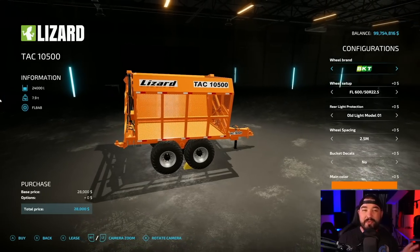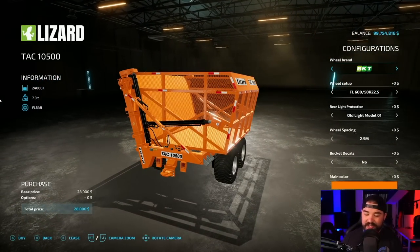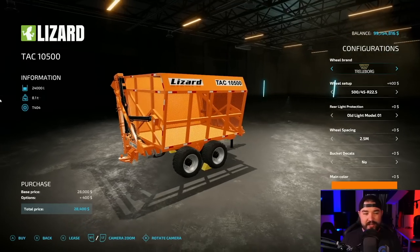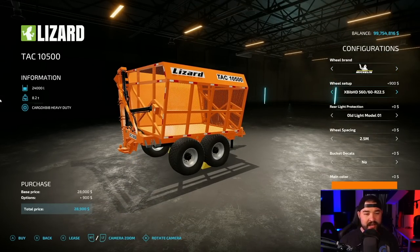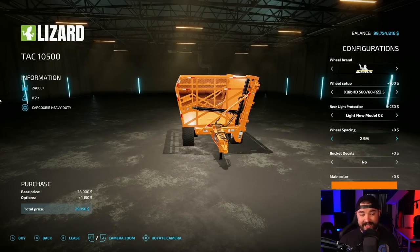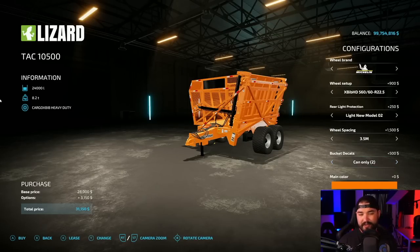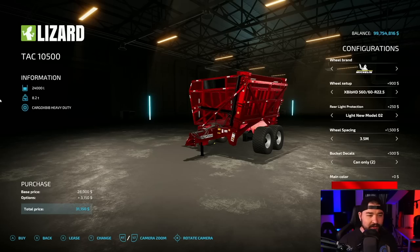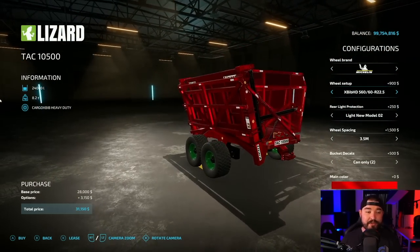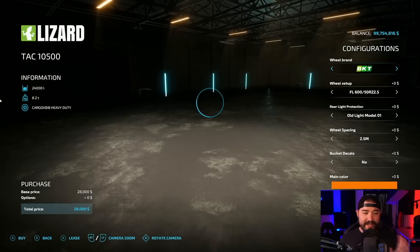Sugar cane tech though — this is on a whole other level. This right here has got to be my favorite tool in sugar cane tech: the TAC 10 500. Love this thing. You can change it up with a couple of different sets of wheels. We've got different tire options, different light protection, wheel spacings — you can really pop that thing out there. We've got details on the bucket, different Lizard logos, different color options. I love this thing and you can hook up as many together as you want. It's awesome. And it also holds all of your regular forage crops, manure, and grapes.